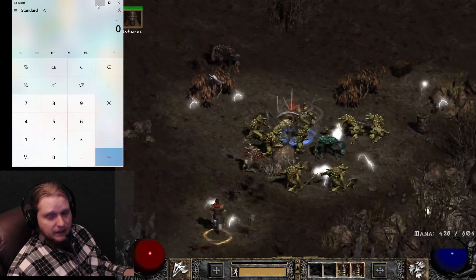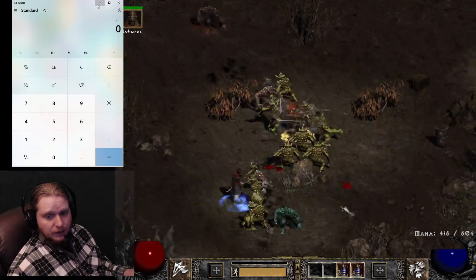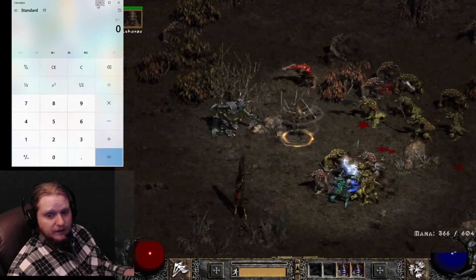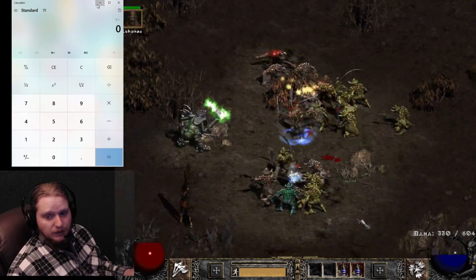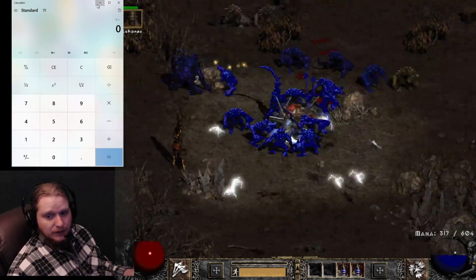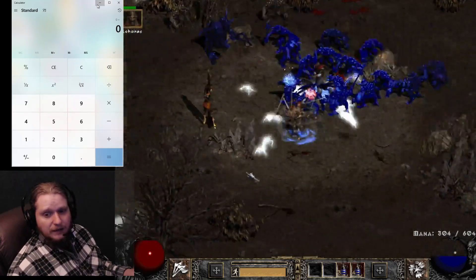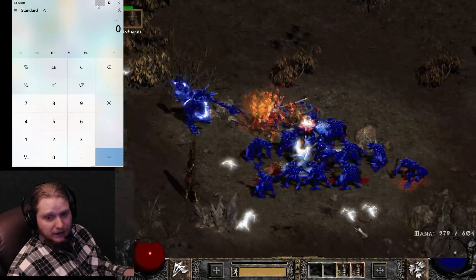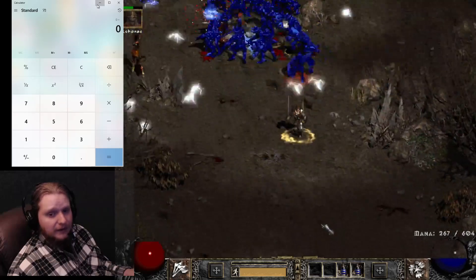As you can see — very Tasmanian devil-ish, very fun to use. A lot of people love to build whirlwind barbarians. Granted, I've got terrible gear and my damage is awful, but you can literally just roll through monsters. Even if you get stuck in the middle of them, you can just whirlwind back out and you're fine.